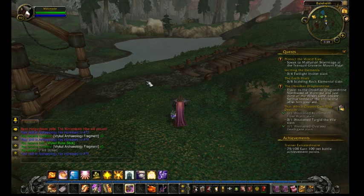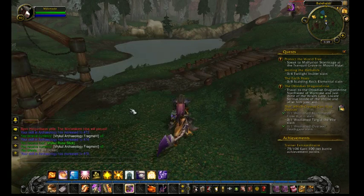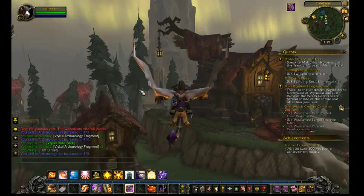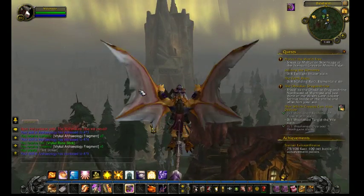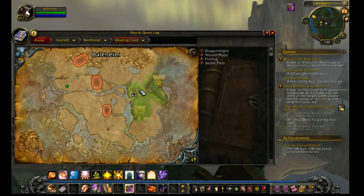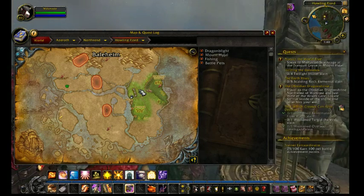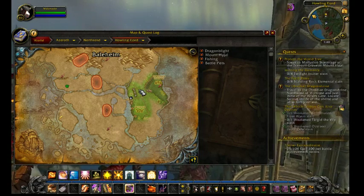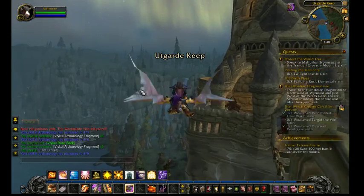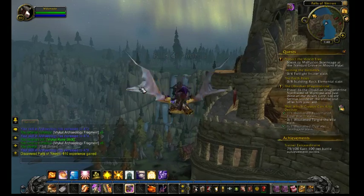So we now climb atop our trusty steed once more and another one's opened up. So there was four here, but I've completed two and another one's turned up. I did say we'd go anti-clockwise — that's still kind of within the rotation, from the bottom to the top. I think you can say this will take us from level 80 to 81.